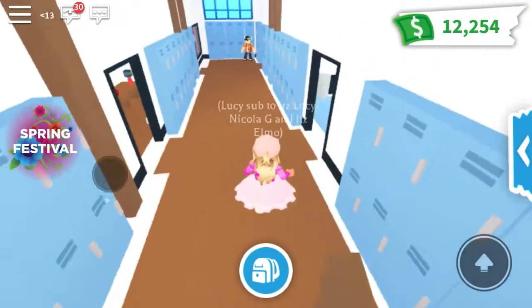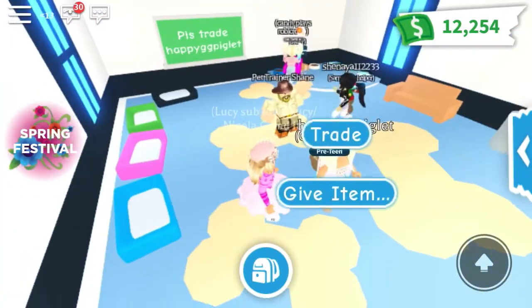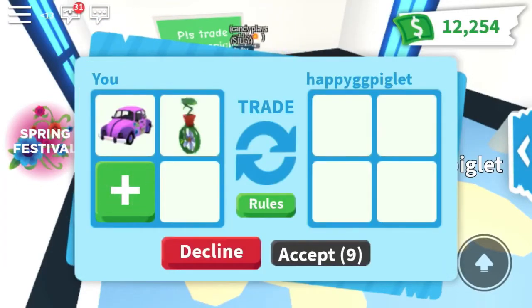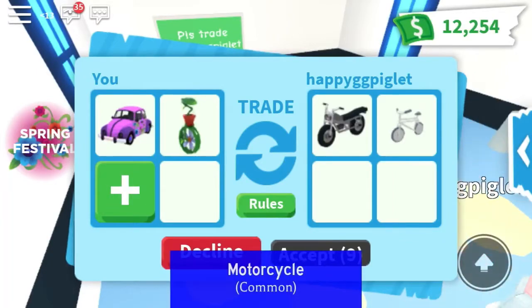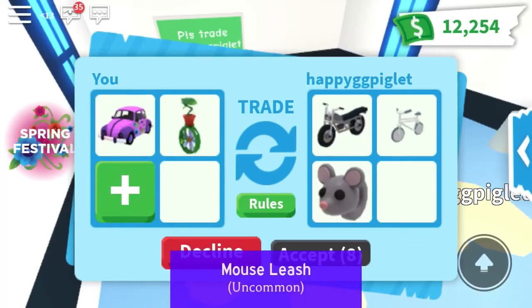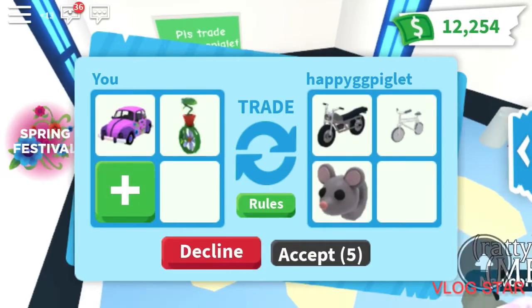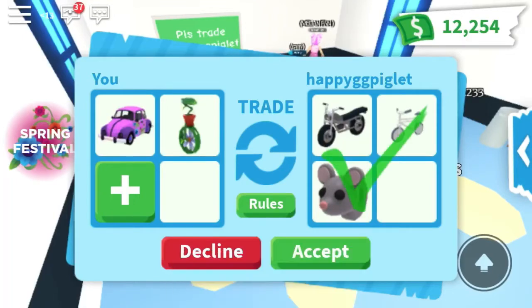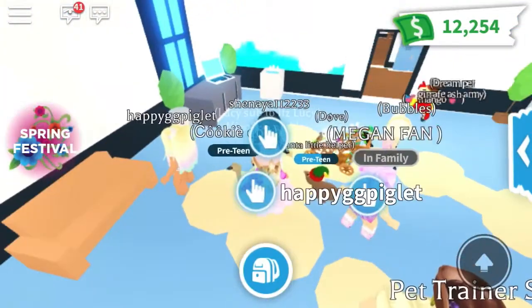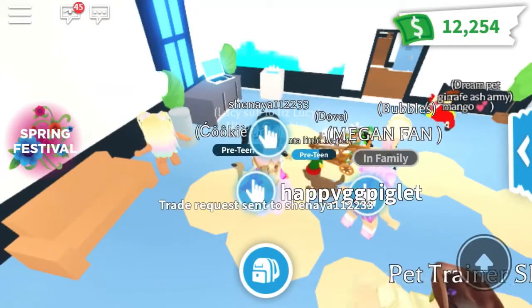There are quite a few people here, I'm going to trade her. I put on the daisy unicycle and the flower wagon. She's called Happy GG Piglet, and she's putting on a common motorcycle, a common bike, and an uncommon mouse leash. It looks like she really wants this, but she's giving me commons for an ultra rare and a rare — so I'm going to politely decline. It looks like she has an ear though, that's cute.